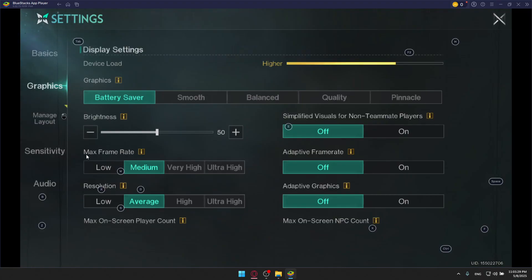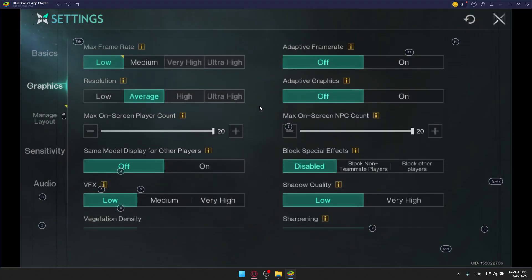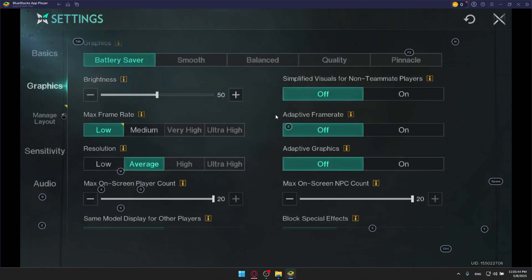Then make sure to set your max frame rate to low. For resolution, go with low as well. Always keep going low on the settings that are causing your phone or your game to crash. Just keep setting those options to low.